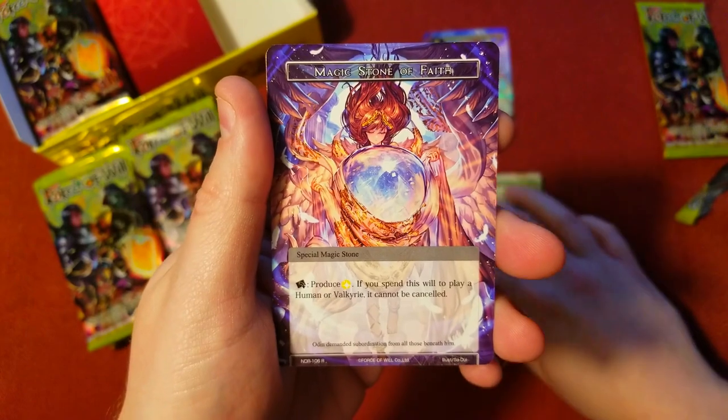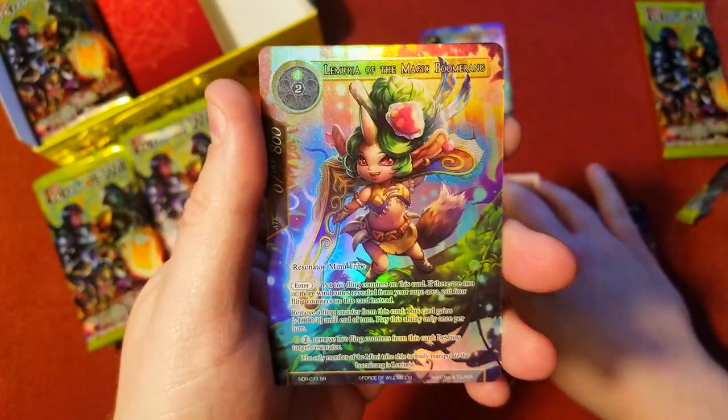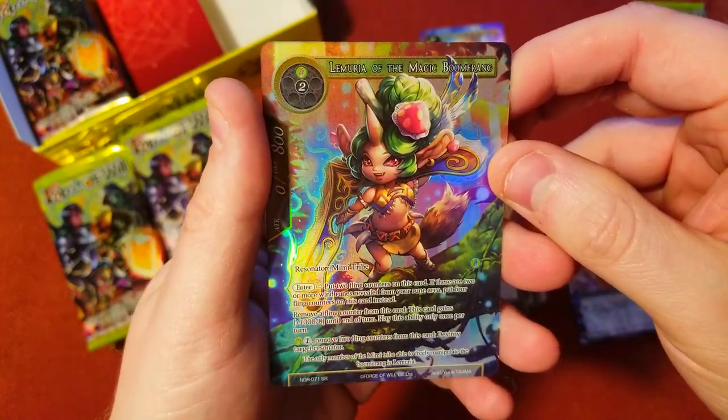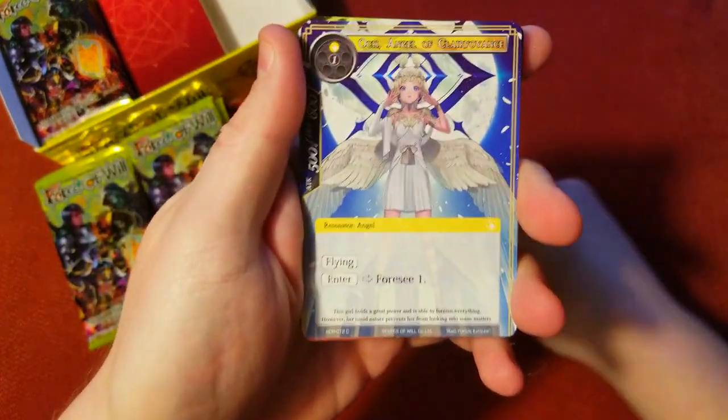Magic Stone of Faith is our first rare — really cool looking — and a nice super rare to get us started. Magic Boomerang, very cool.